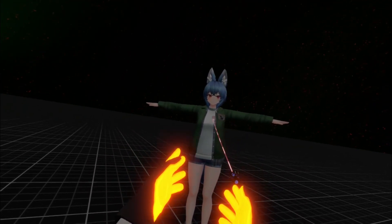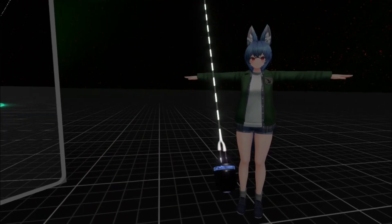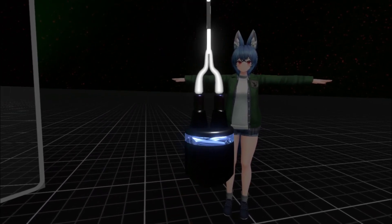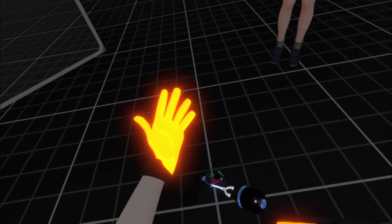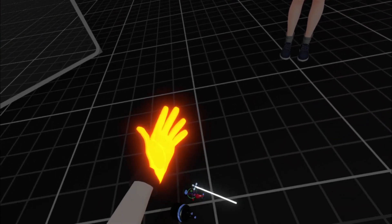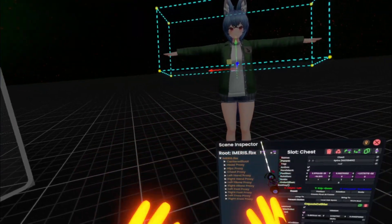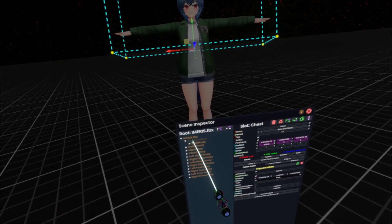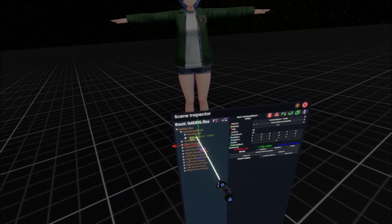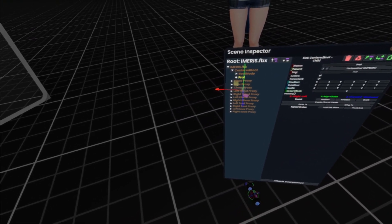We have our Ameris avatar that we've been setting up throughout the other videos. We have our dev tip and our ProtoFlux tip — it looks kind of like a light bulb. Right now she just has the default face; she's blinking but not doing much else. We're going to fix that. Using the dev tip, we'll select her and go to her root. Most people put it under the centered root, so we'll create a new child and call it ProtoFlux, to keep all the ProtoFlux in one place.